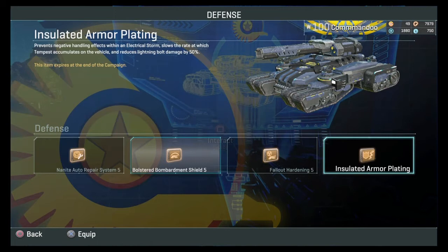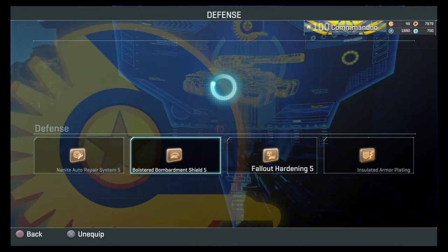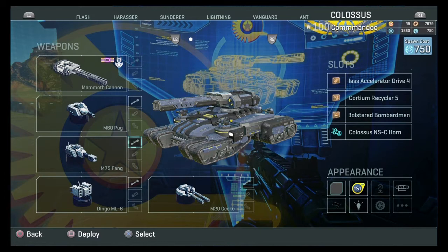Auto Repair is actually pretty useful as well, but between the options I would rather take Bolster Bombardment Shield or Fallout Hardening. Now let me talk about weapons — the Colossus tank has four gun slots plus the driver.